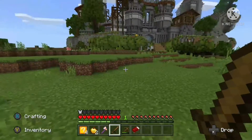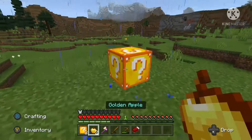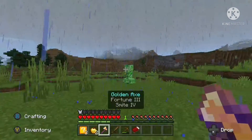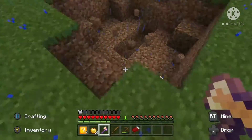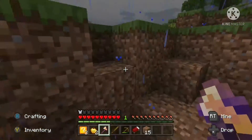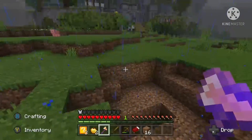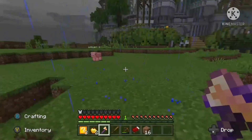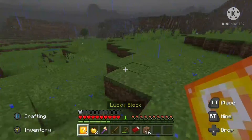You know, it would be nice to have a bucket of water — sometimes it opens a pit to some lava. Block number two, let's try this out. Oh — creeper. Let's see if we can beat him. Well, we'll take the dirt. Sometimes mobs that come from lucky blocks drop special things, so we're hoping to defeat him, but let's go ahead and try a third block.